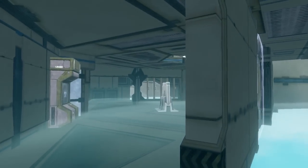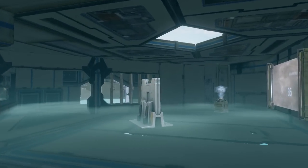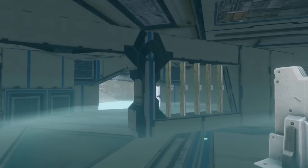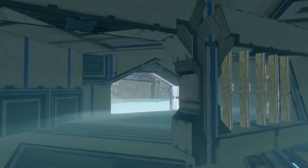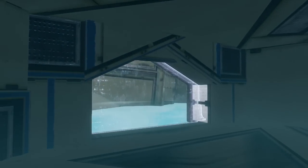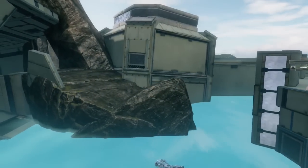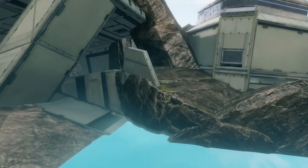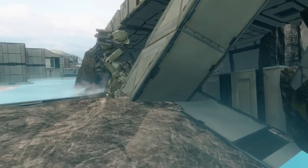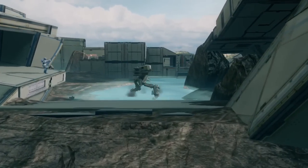Looking at Alpha, the first thing you'll notice is that it's very difficult to defend from the inside of the base. Alpha has a lot of really powerful positions just outside of it, so defenders are encouraged to be very aggressive and work with their team to hold the base. Just past those rocks on the Alpha-Charlie flank, the rocket launcher spawns to offer more versatility for players trying to get around B. The Mantis is also available to players at B who are able to hold the base, via vehicle pad.